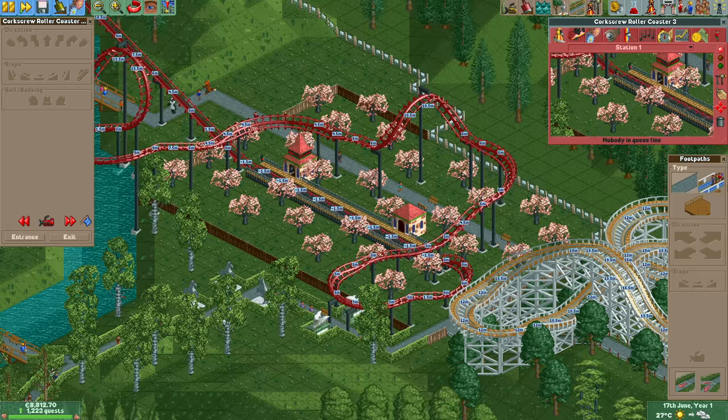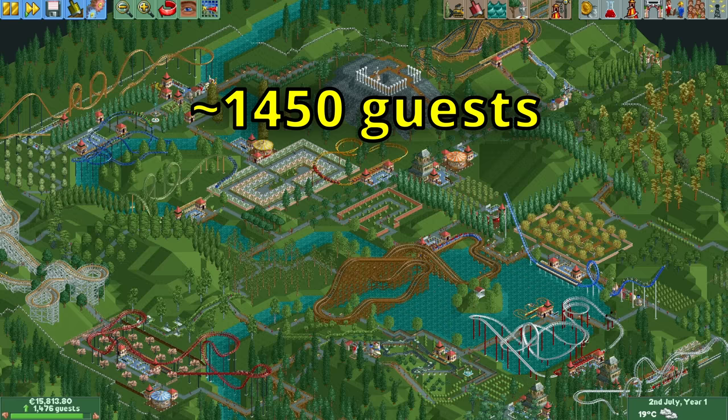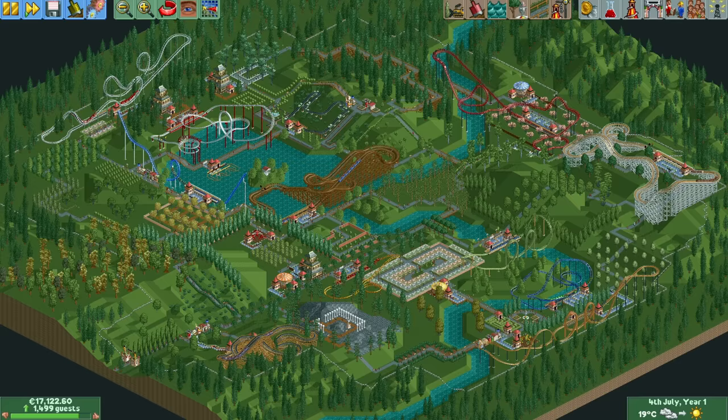A third corkscrew on the other side of the park and a short launched looping coaster later, it is the start of July — half a year has passed. At this point we have over 1400 guests, meaning we have already smashed the 1000 guest goal and we're only halfway through year one of four. We did this with 22 rides, of which 11 are custom designed roller coasters. Together with the stalls these give a soft guest cap of 1691, about 200 ahead of the guest count, so we still have natural guest generation. Currently the park is way too spread out and doesn't really look nice, but that will go away as we continue building more rides.